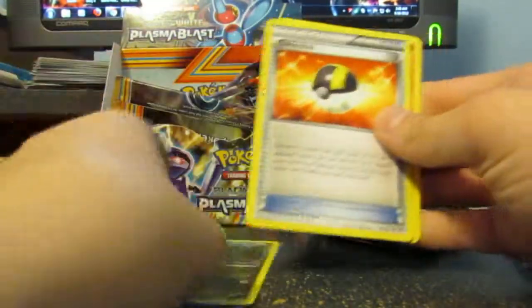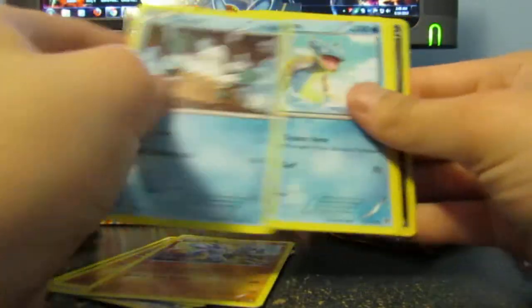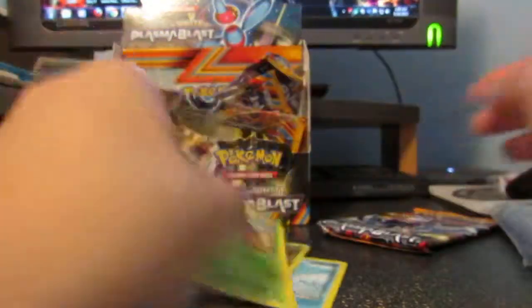Ursaring, Fracture, Ultra Ball, Maychop, Suf, Snover, Lapras, Eron, Hound Doom, and Genesect.